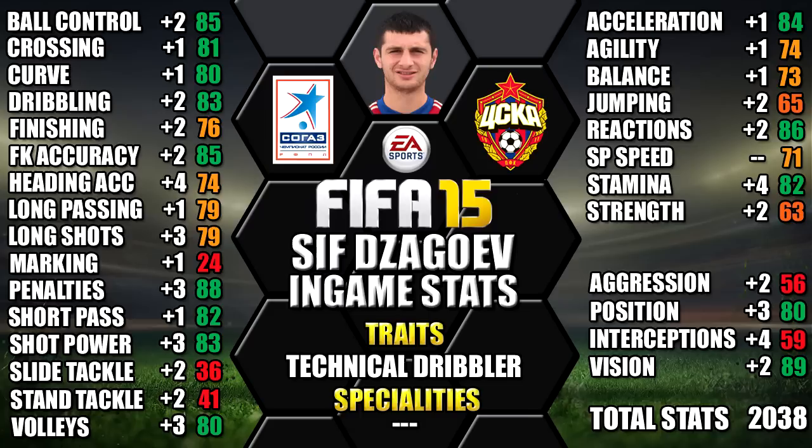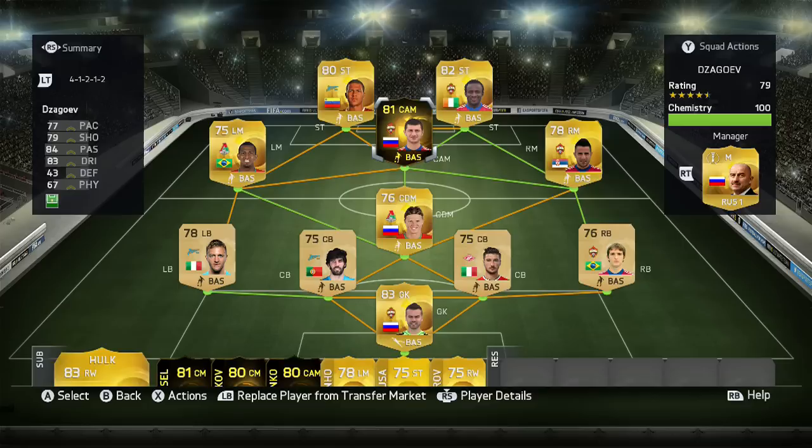You're going to want to pause it now if you want a closer look at any of them. This is the team we were using — second in-form Zagovev in a 4-1-2-1-2 Russian League team with Zagovev up at CAM.